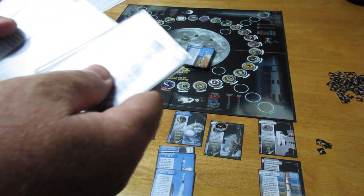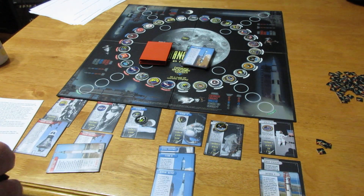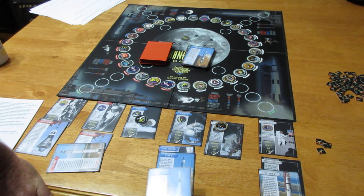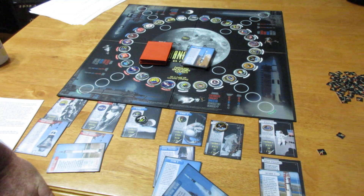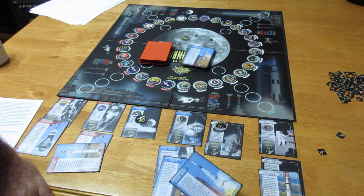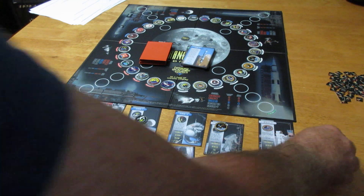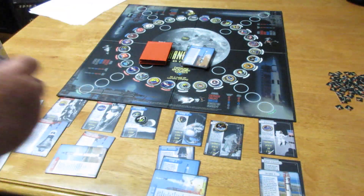I still need a lunar module for Apollo 14, and I need to launch the Gemini 12 mission. I spend two fuel to launch the Gemini to give me a docking. I need three to launch that, so I use my Mercury mission that I've already launched, spend my last two fuel, and I'm going to complete Gemini 12 next turn — I already know it.